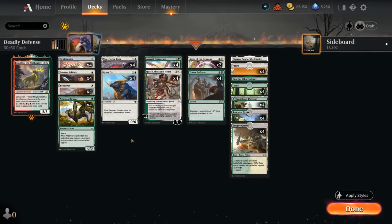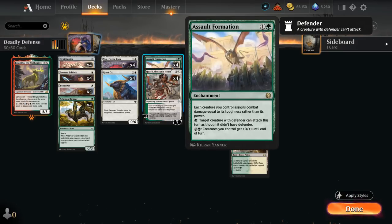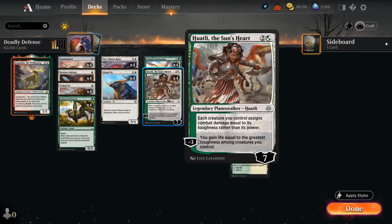Hello and welcome to another Explorer gameplay video. Today we're taking a look at a green-white high toughness deck featuring Huatli and Assault Formation to let our creatures deal damage equal to their toughness rather than their power. Assault Formation can also potentially pump our team giving it one extra toughness, which translates into extra damage. Huatli can also be used to gain life.